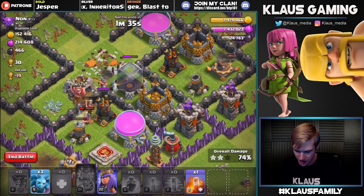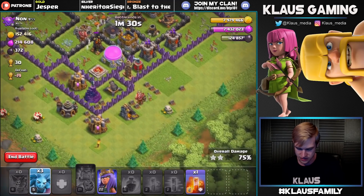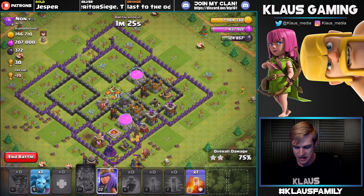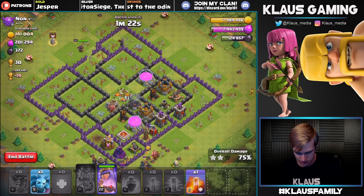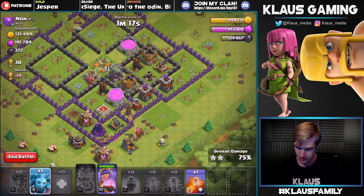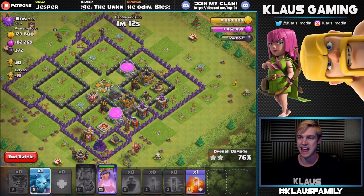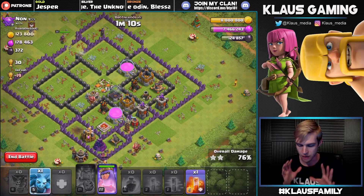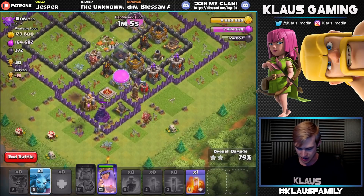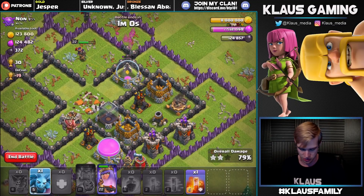The minions are doing a great job grabbing the dark elixir out of that storage. So what do we want to do here? Let's snag the collectors and mines out of there, and let's send our queen into the core. Let's get this queen to do some damage in the core. What else can we grab with this last minion? I guess nothing - let's just hold onto it. We might get lucky and find a place for her before it is all said and done. The queen's making her way in - that X-Bow's going to lock onto her right there - and our minions grabbed a ton of loot, but now it is about that queen grabbing some storages, doing a great job.